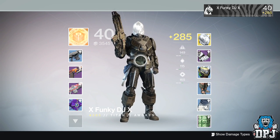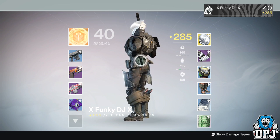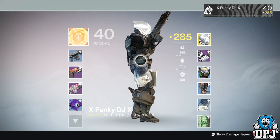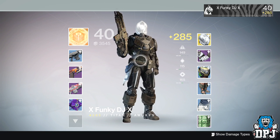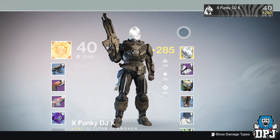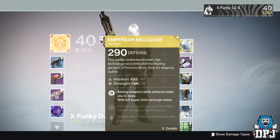What's going on guys, it's your boy DPJ here today with another Destiny video. In today's video we're going to take a look at the new Titan exotic helmet, the Empyrean Bellicose. This was obtained by my brother a few days back — I believe he got it from a legendary engram — but now I can imagine many of you are obtaining this thing now that Xur is selling exotic helmet engrams.